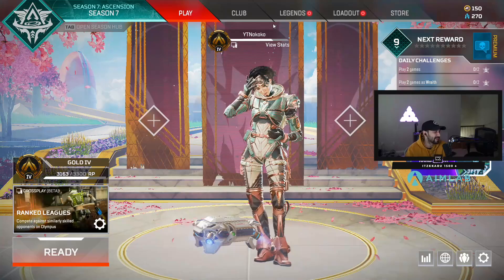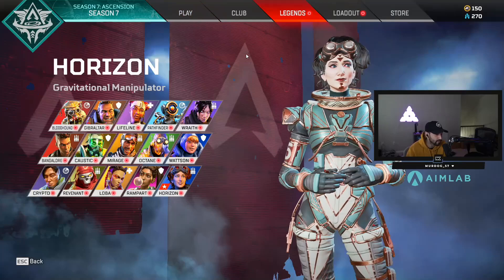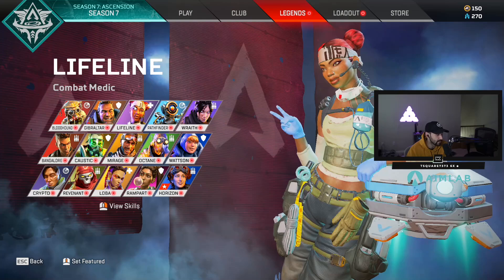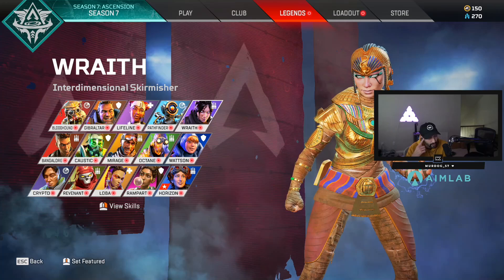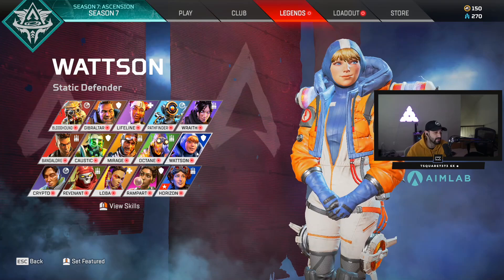There were a bunch of people asking me about certain legends to play in ranked. Play whatever you want - some are going to give you more benefit than others. Lifeline is really good for ranked because you can revive your teammates quickly, hide behind a barrier if teammates go down. Wraith is really good if you're an aggressive player who doesn't forget to press your Q button, so you can reposition and outplay people.